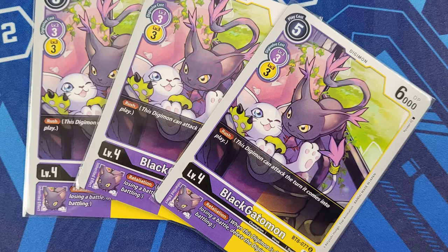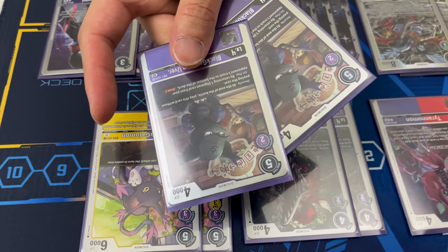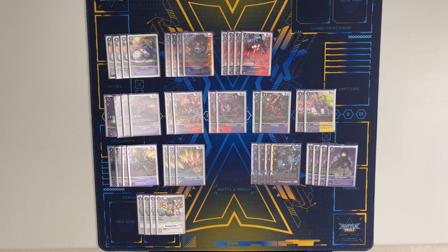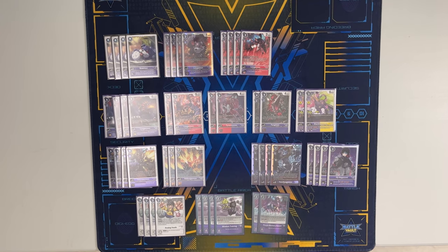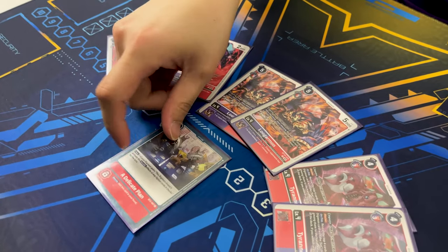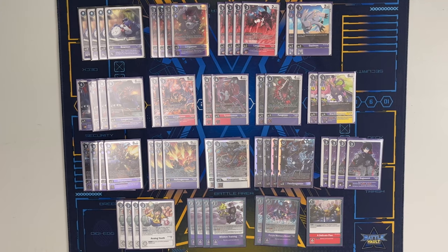We have Blackout Fang. Originally, I had Blackout Uvr to tech against decks that utilize the trash, but during the course of the tournament, it didn't come up. We need to focus back on consistency — search and setup cards. We got Analog Youth, Wisdom Training, and Purple Memory Boost. We got Ghazi for my own floodgate, Tymerimon for combo extending, and also finishing off games for extra attacks. And for the special spice, since we got red sources, I also include ADP just to help ensure the OTK as much as we can.